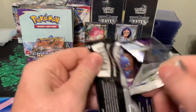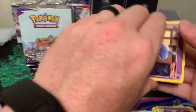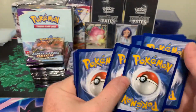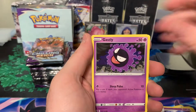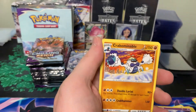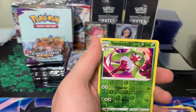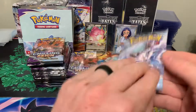All right, next one — we'll do the first half here and then the second half in the next video. Pack eight: Shuppet, Castform, Gastly, Kubfu, Hattiana, Energy, Flannery, Indomitable, Scroll of Piercing, Serena, and Walrein. Like three duds in a row.